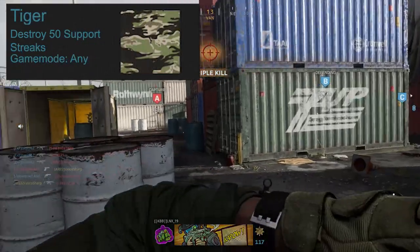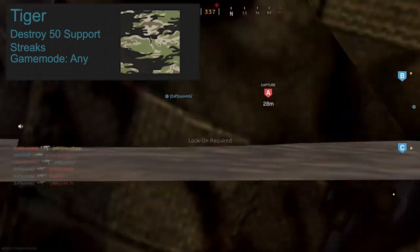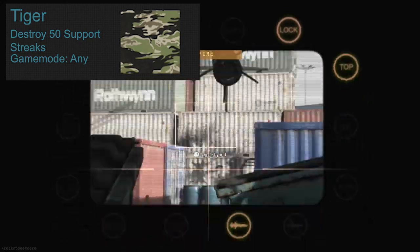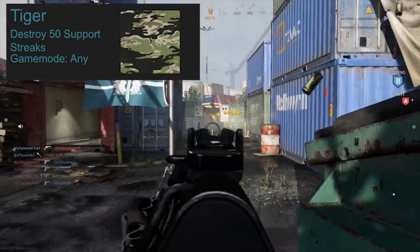To complete Tiger you need to destroy 50 support streaks — these are personal UAVs, UAVs, and counter UAVs. Since people use UAVs constantly, you can get this one while going for other challenges, as all support streaks can go down with one rocket.